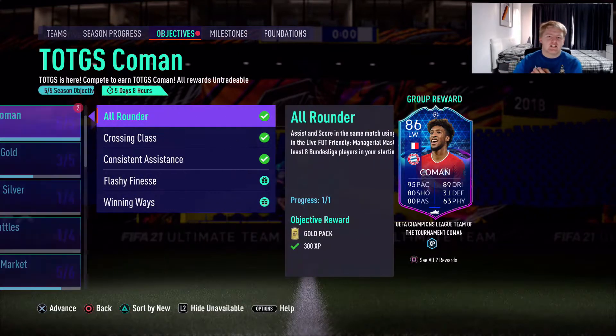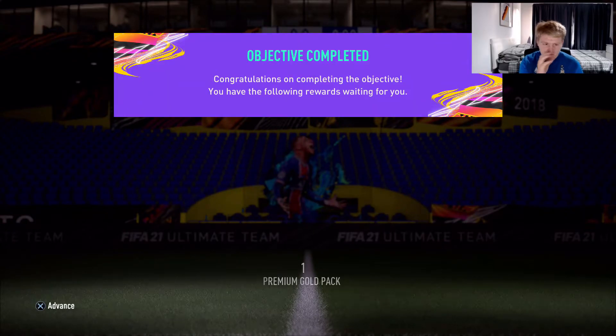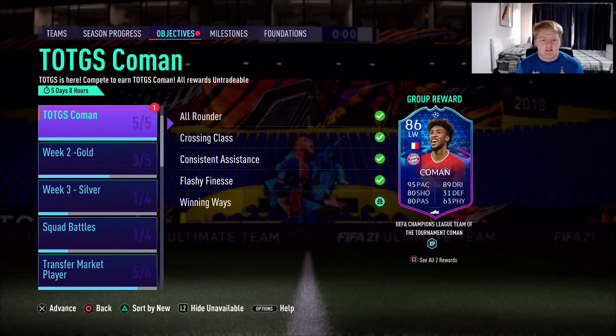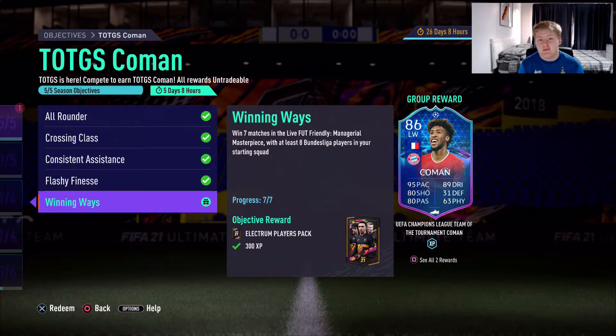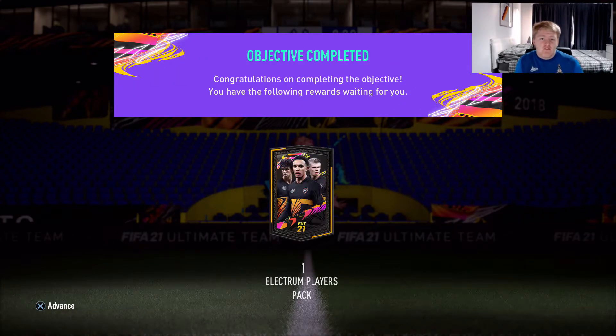Talking about SPCs — Lucas: very overpriced. Oxlade-Chamberlain: very overpriced. Felix is probably a god. There's Herrera who's alright, and I think there's another player but I can't remember. From these nice little objectives we get some decent packs — there's an election players pack there, hopefully that has like a Team of the Year Messi for us.